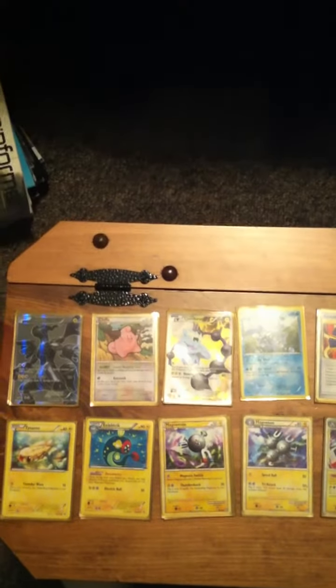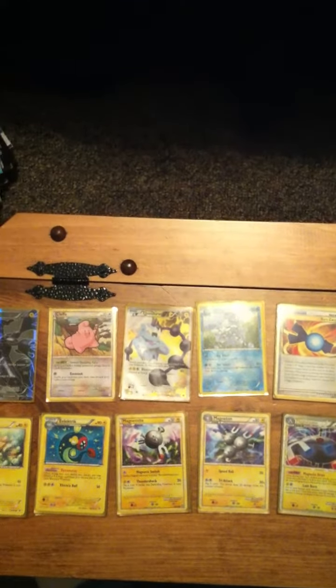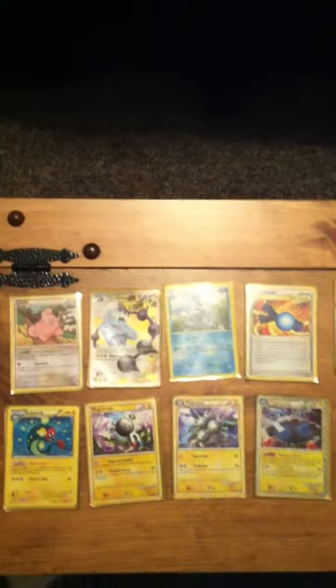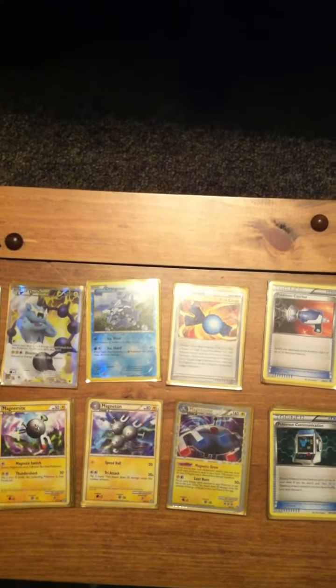I run a Cleffa to get out of bad hands. Thunderus is usually my early game attacker. After Charge, I can get a turn 2 Disaster Vault for 80 damage, and I can get an energy into the discard pile, which will be helpful later. I run 1 Cryogonal for usually Donphan counters and pretty much any fighting types that are weak to water.